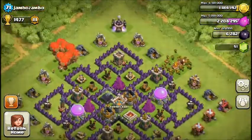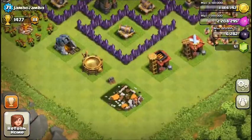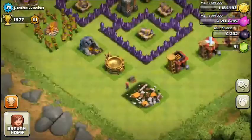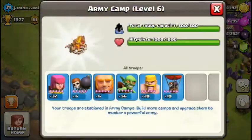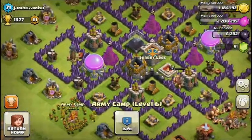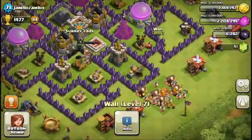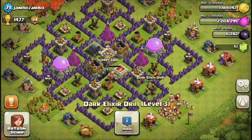Next up we have Jambo Zambo with a farming base. With most farming bases, you have your Town Hall outside and clan castle centered in the middle. He has a really nice Town Hall placement outside where nothing can reach it, meaning people will attack it and give him a free 12-hour shield. He's also the leader of his clan.